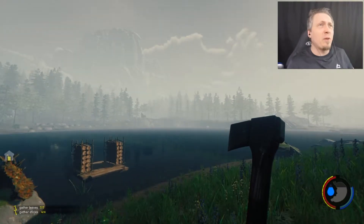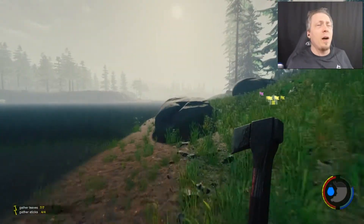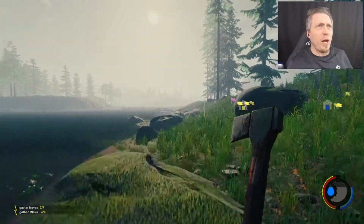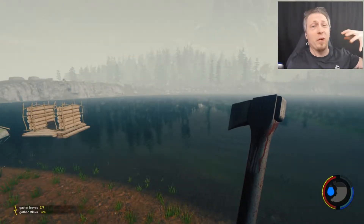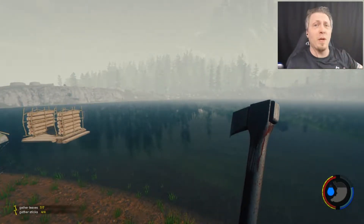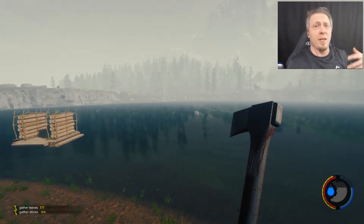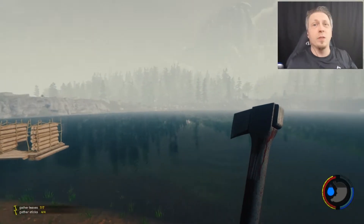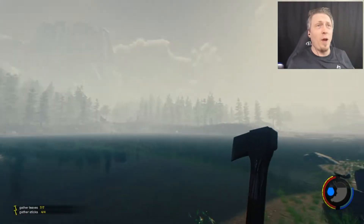My first base was focused on being further away with a lot of walls, defensive traps, and spikes to protect it. The second base was on a remote island with a bridge across that can be used as a choke point — or you destroy it and isolate the base — and then I expanded with walls and more traps. At this point I want to get away from that.